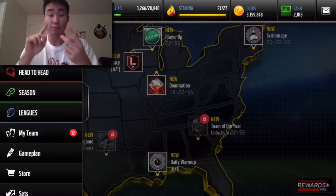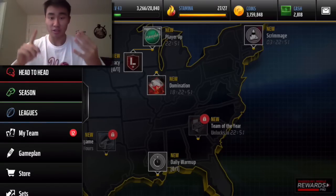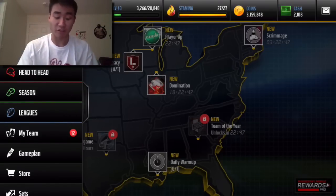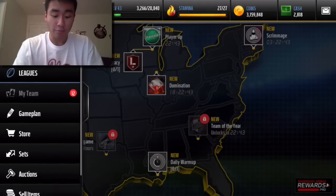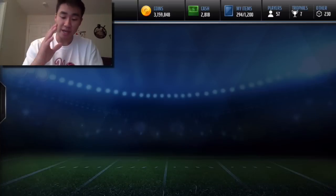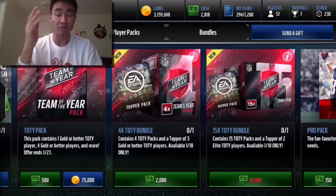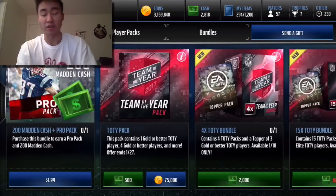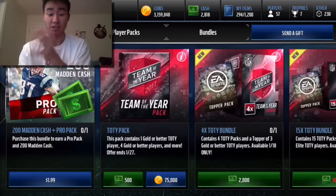Whether it be Team of the Year, Christmas, the Ultimate Freeze, Thanksgiving, New Year's, Easter, or whatever different promos come out along the way — timing is absolutely the most important thing. The very first day is when there are not a lot of players from these packs being released into the Auction House. Right now there will never be fewer players than there are at this moment.